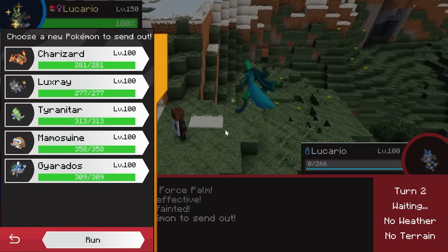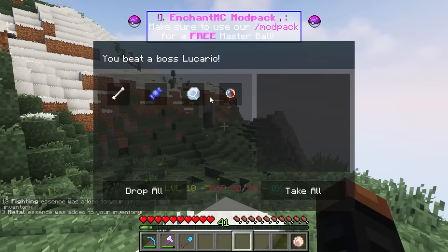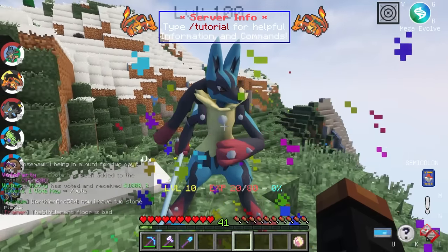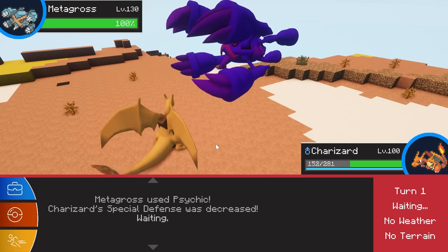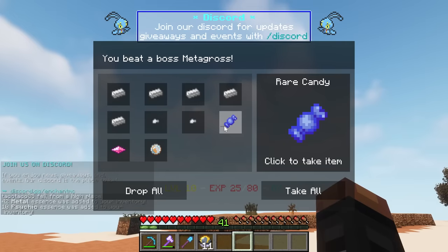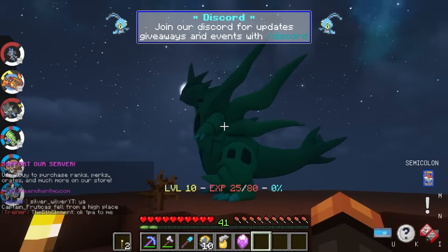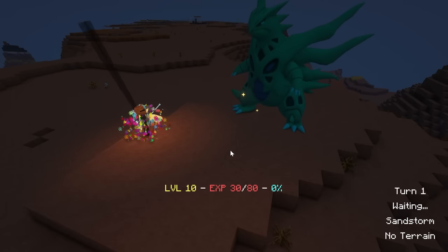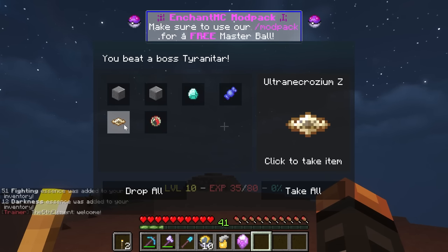As soon as the Lucario boss one-shotted my Lucario I thought this was going to be an epic battle — until Charizard took him out with one Flamethrower. I got his mega stone and also an Adamant Orb, and with a click of a button my Lucario became an absolute beast. I then came to the mesa to look for a Tyranitar boss for his mega stone — even though I have a Lucario to counter him, he's one of the strongest mega bosses and I hoped he wasn't an ultimate. I greatly underestimated the counter and was happy to get his mega stone as well as an Altarianite Z.